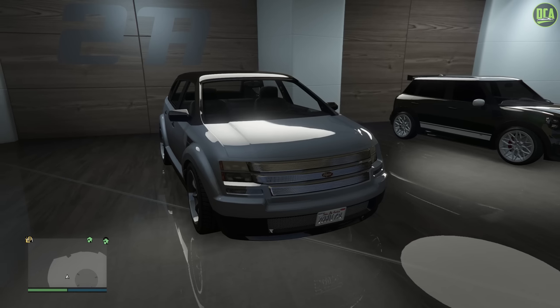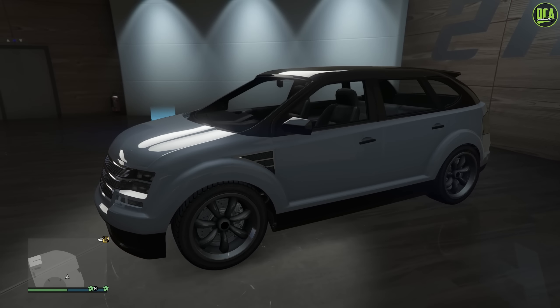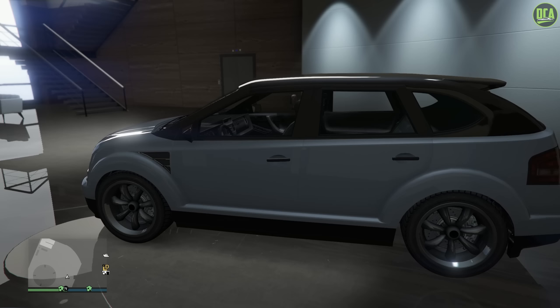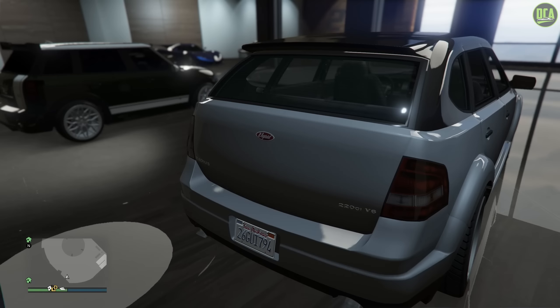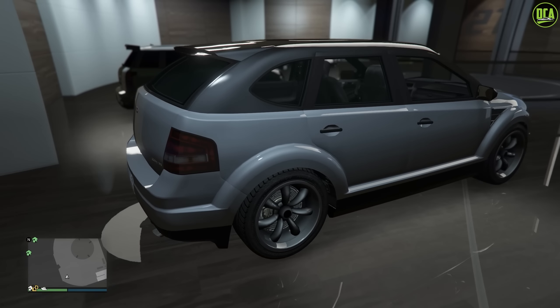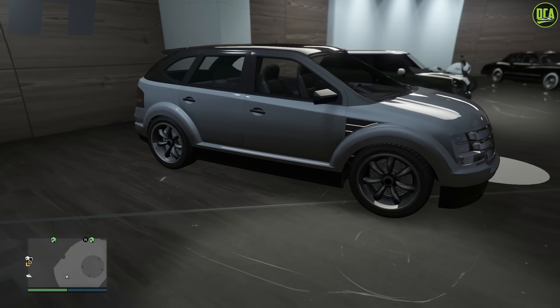In terms of performance, the Radius is in the SUV class and is around mid-pack in that class, which actually isn't too bad — being around the pace of the regular Baller and XLS, depending on the track. And thankfully it's all-wheel drive, which does make it a lot more fun to drive compared to other front-wheel drive cars in-game.